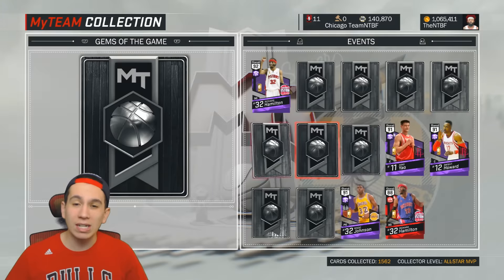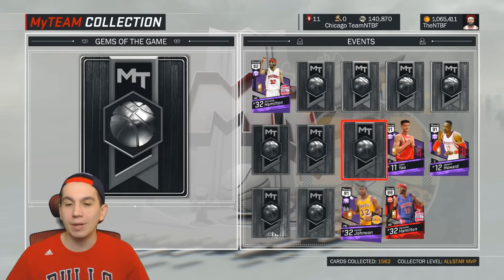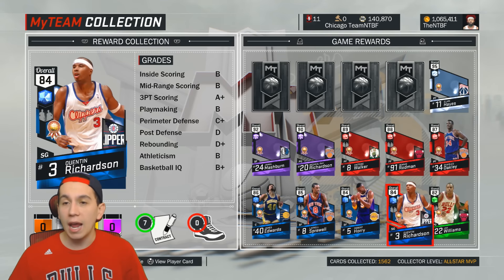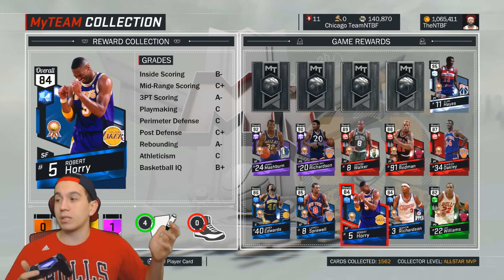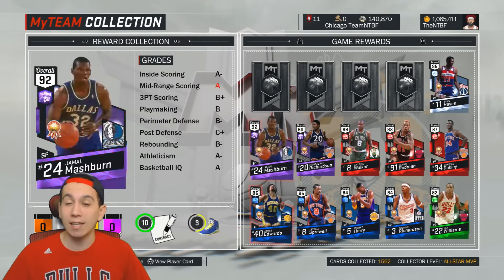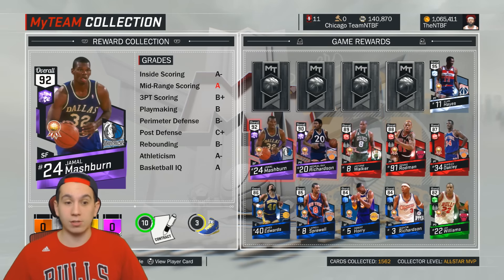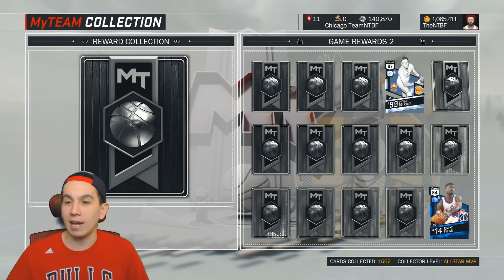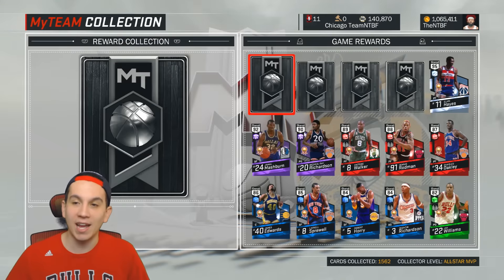Then we got the Events cards — I have a good amount of these. I have the Yao, the Dwight, the Magic, and both of the Rip Hamiltons. Other than the Game Rewards, that almost wraps up my collection. I feel like I have a ton of cards, but then I see other people's collections and realize I don't have crap compared to them. There are some other YouTubers who just have so many good cards and I feel kind of left out. But my bank account is looking better than it was a few months ago when I was spending an insane amount on packs, so that's a good thing.